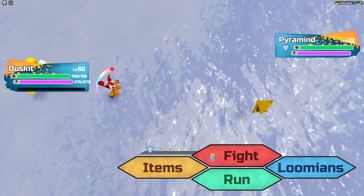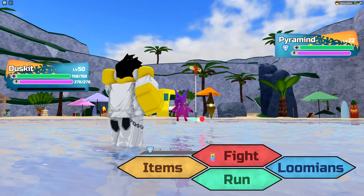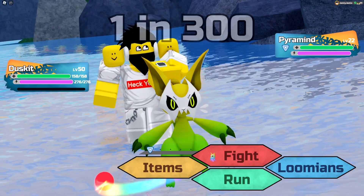You can find these Pyramind recolors anywhere in the game from normal encounters like grass or caves, but not from something like fishing. They all share the same odds of 1 in 300 — the exact same odds as a normal Pyramind.